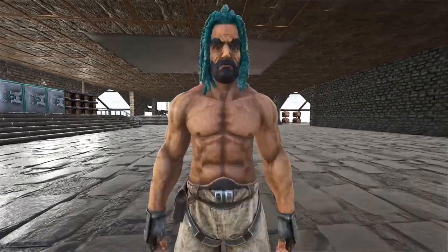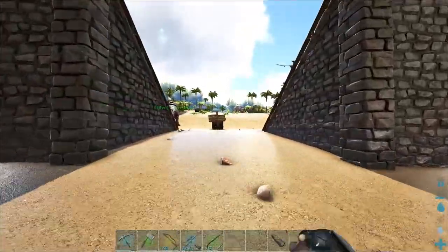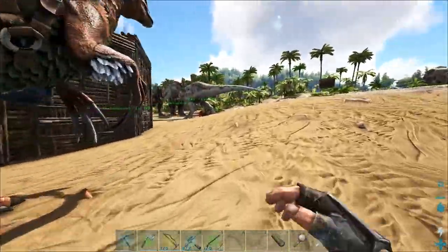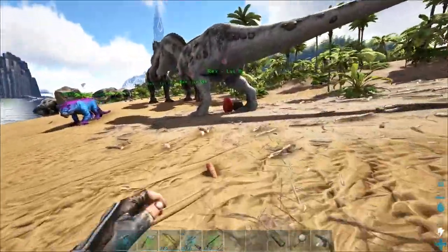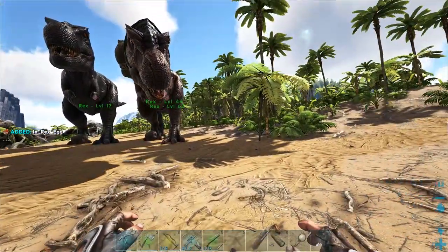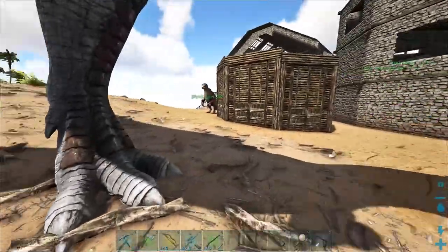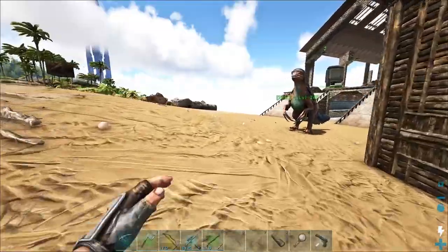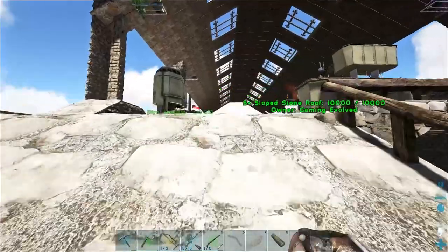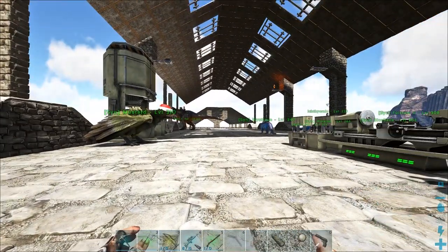Hey guys, we are back on the vanilla with sprinkles server and I have some really amazing news today, but it comes with a bit of a bad situation. I saw a 168 Quetzal flying above the oasis, heading towards the winter biome. The problem is I don't have anything I can solo tame this thing with — I don't think the grapple method works anymore.